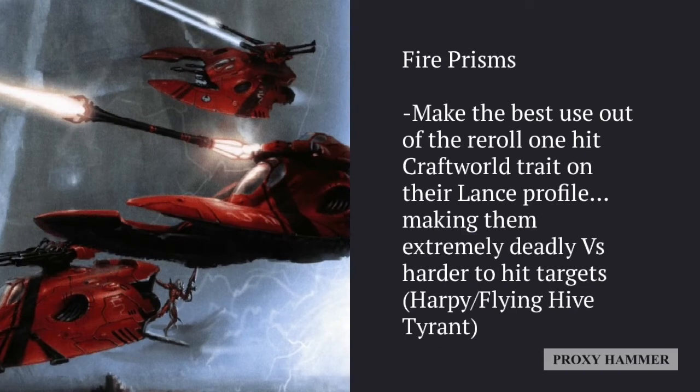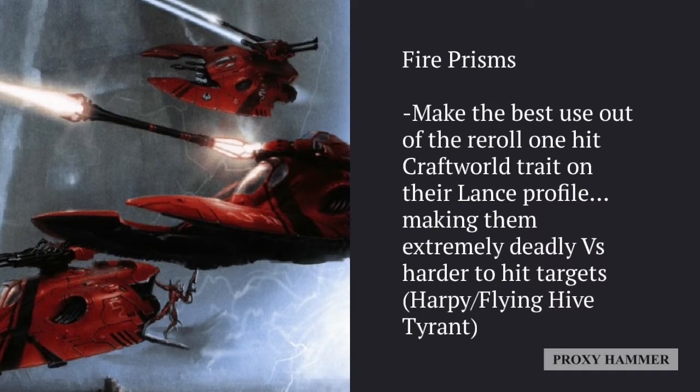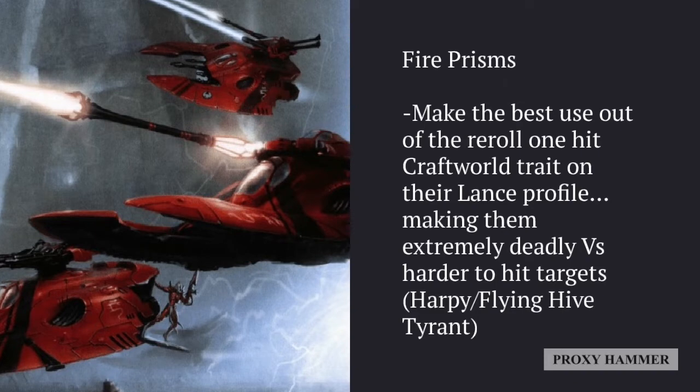Fire Prisms are probably one of the best units to take as Bealtan because they make the best use of the re-roll one hit Craftworld trait, especially on their Lance profile — making them extremely accurate and deadly. This is particularly useful against harder-to-hit targets like the Harpy, Flying Hive Tyrant, or units using stratagems to gain minus-one to hit. With a Crystal Targeting Matrix, the Fire Prism just doesn't care about negative hit modifiers. Using the Linked Fire ability makes them even more powerful, ignoring invulnerable saves — so you're ignoring both the enemy's negative hit modifiers and their armor saves, which is devastating against flying or evasive targets.